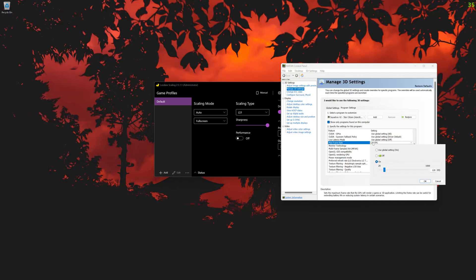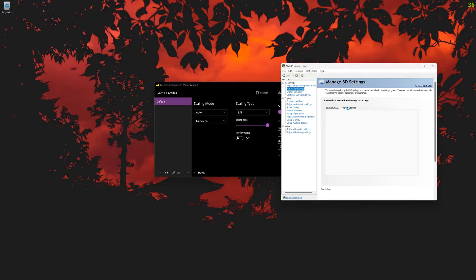Before you hop into Star Citizen, and after setting up Lossless Scaling, you do need to go to your video card settings. Since I own a 4090 NVIDIA card, I need to go to NVIDIA Control Panel. Go up to Manage 3D Settings, click on Program Settings. Star Citizen is already selected, but if you don't have it, click Add and look for it wherever you've got it on your system. Go down to Max Frame Rate and set it to your monitor's refresh rate — for me that's 120 frames per second. Hit OK, apply it, and you're done.